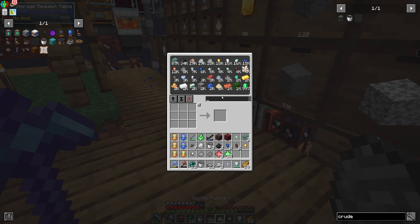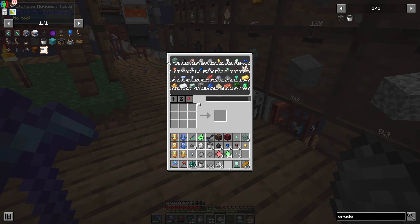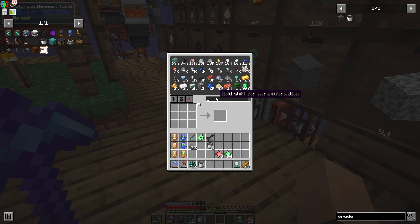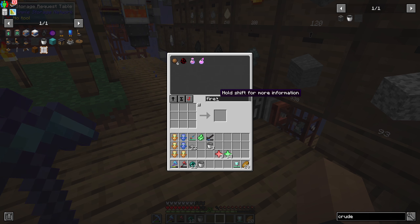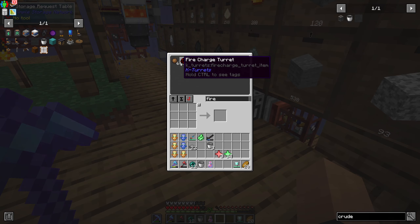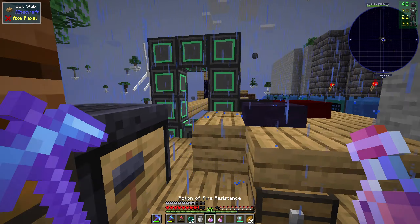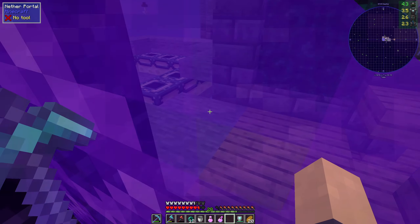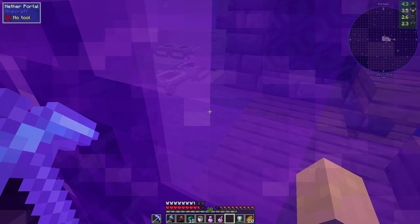I noticed why the endermen were spawning on that island — it's because that is technically a warped forest biome. I did go hunting around what is technically a soul sand valley biome a couple of times but I didn't find any ghasts unfortunately. Let's head back in — I'm going to get the blaze next and hopefully we'll be able to head into the end.